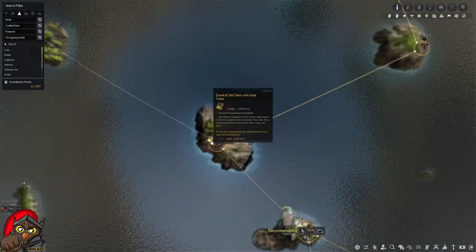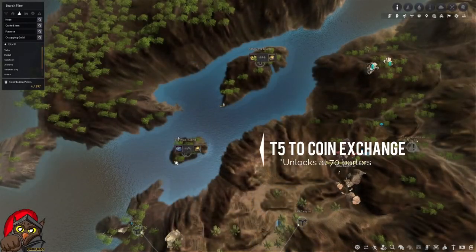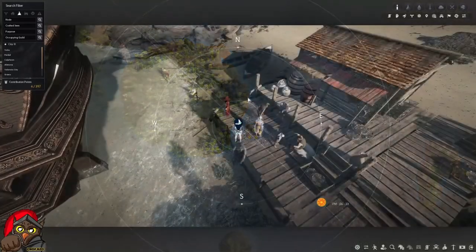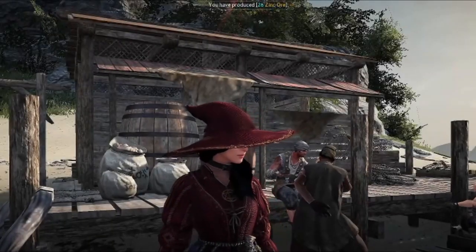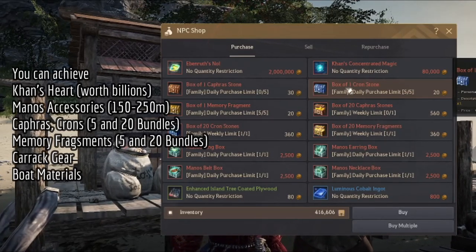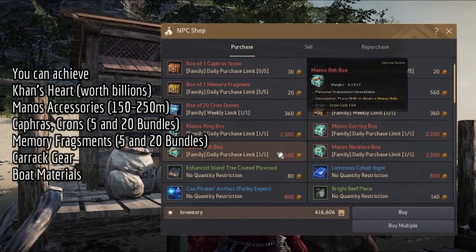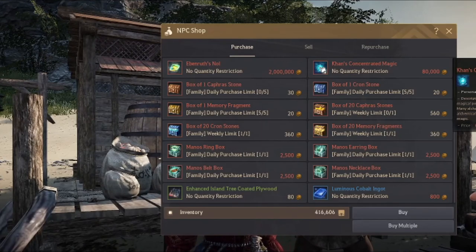There are certain routes where you can exchange your level four for a set of crow coins. You can also exchange your level five for crow coins on some certain islands. Those crow coins can be exchanged at Lemma Island with the NPC called Ravinia, and you can exchange those crow coins for faun stones, caphras, memory fragments. There are weekly and daily options, and also manos accessories, but the most valuable is Khan's concentrated magic.